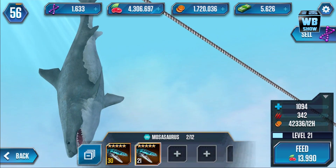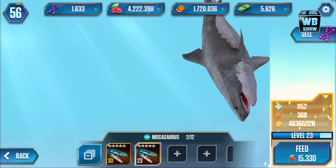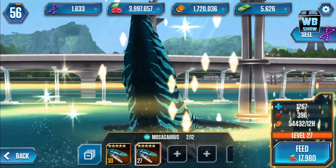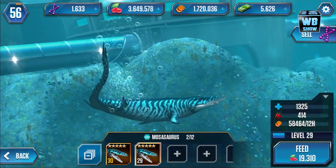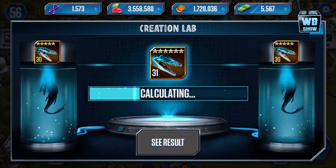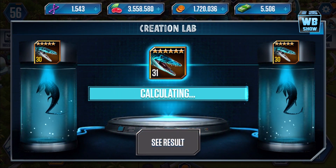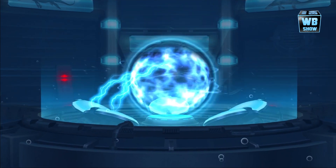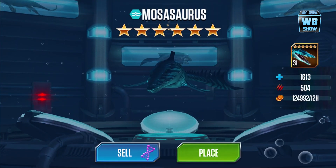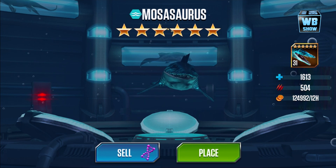Here it is. Let's go back in here — now we can fuse it to get it to level 40. Mosasaurus' final form. That's what it looks like when it eats. You notice the color is much more vibrant here than underwater, because underwater you already have a bit of blue that messes up the color range. Six-star Mosasaurus gold.